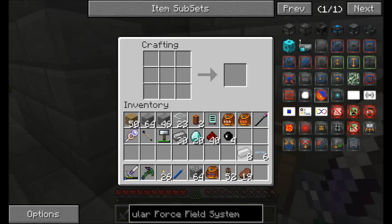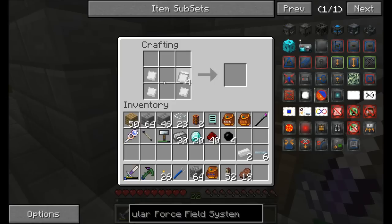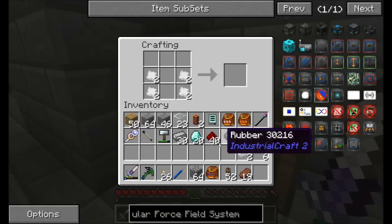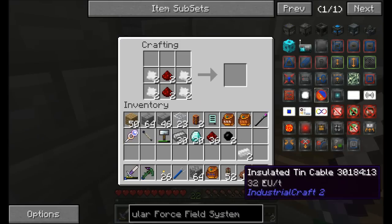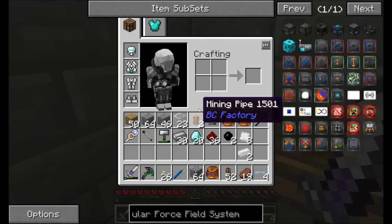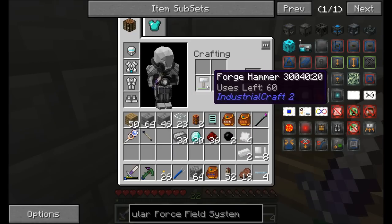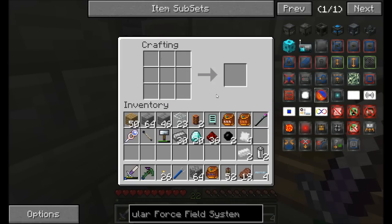I've kind of been purposely hiding this from you for a little while because I've been really excited to show it to you. I wanted to make sure I had everything I needed to get ready before we do it. So I think I'm finally ready to show you guys what we can do using the newer versions of MFFS — the Modular Force Field System mod. I'm crafting the battery. You need 10 item casings to make it. That should get me what I need — two rechargeable batteries.